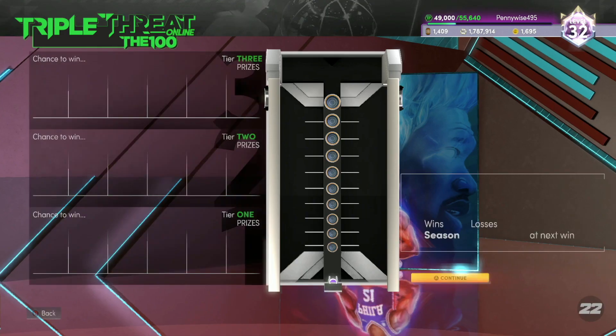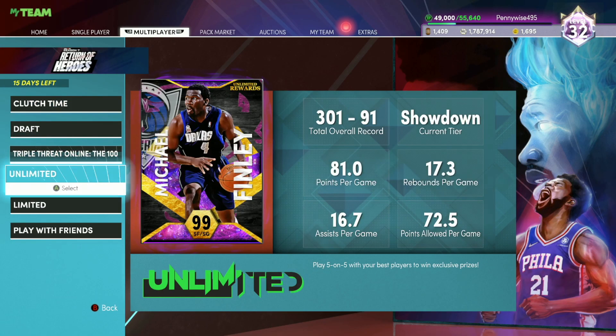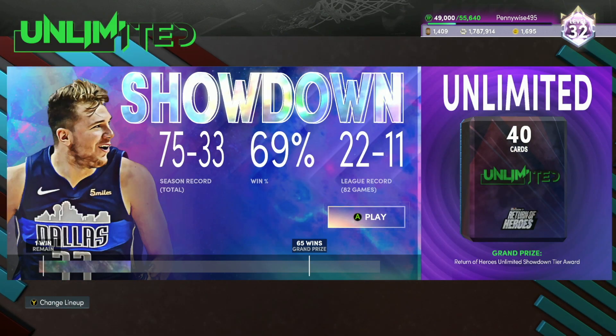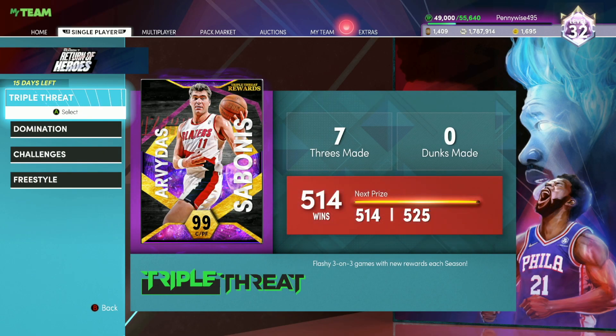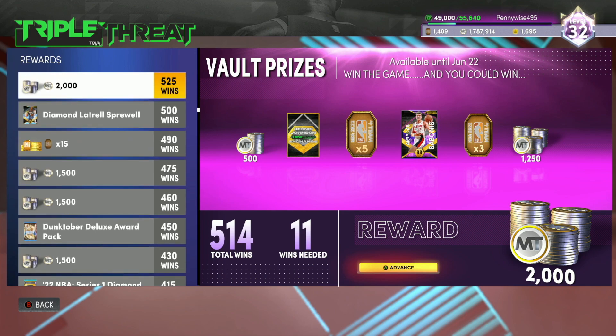Same thing with Triple Threat Online — if you guys want to grind after Kelly Oubre, he's actually a pretty good shooting guard. If you guys are good enough at the game, you can go after Michael Finley — he's still probably a top three shooting guard in My Team. And same thing with Triple Threat Offline: yes, it is a lot of luck to get Sabonis, but if you guys want to spend maybe 20 to 30 minutes a day grinding Triple Threat Offline, you do have a chance to get a very, very good power forward completely free, and that is Sabonis.